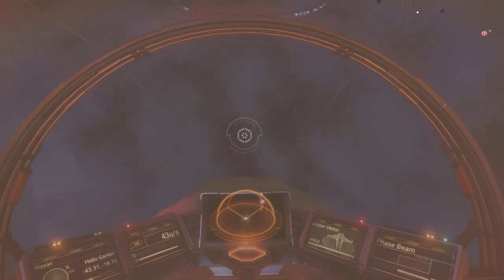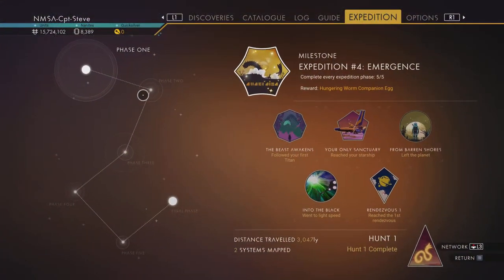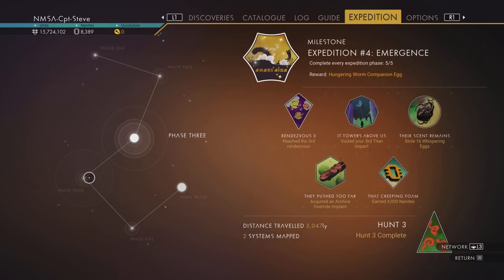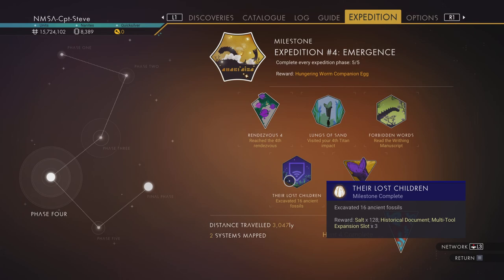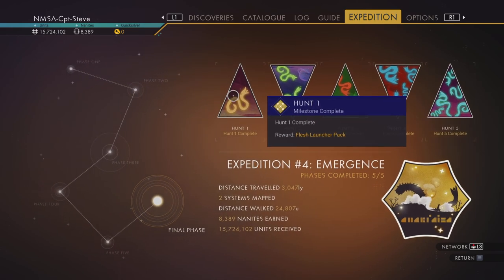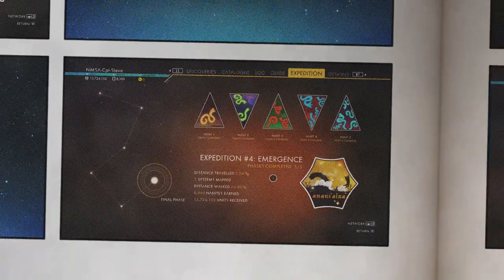Even with all this clutter going on, I have not had a single crash while running the expedition — and I completed it on day one. That brings me to my next grumble: the expedition was fantastically good fun, but the fun only lasted about four hours for me. The badges are fantastic and the missions flowed quite nicely, apart from this one — the Lost Children. There were no planets I could find with ancient bones apart from planet Wasan, the starting planet, but by rendezvous four I'd already traveled well away from it, meaning I had to traverse all the way back.